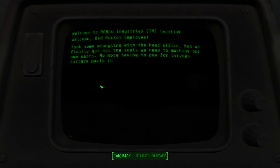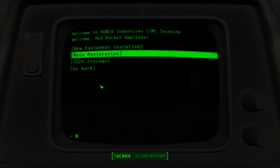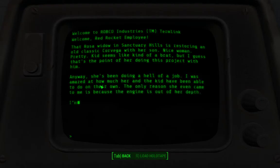Took some wrangling with the head office, but we finally got the new parts — or the tools to machine our new parts. No more having to pay for core Vega factory parts the next time they change the spec on a fastener. Just take what we got and trim the excess down until it fits. That Rosa Widow in Century Hills is restoring an old classic Vega with her son. Nice woman. Kid seems kind of like a brat, but I guess that's the point of her doing this project with him. Heck of a job.